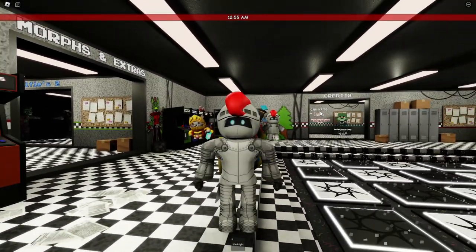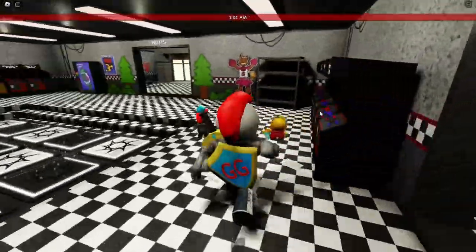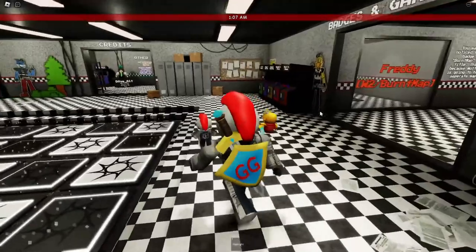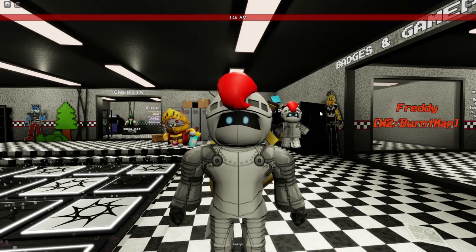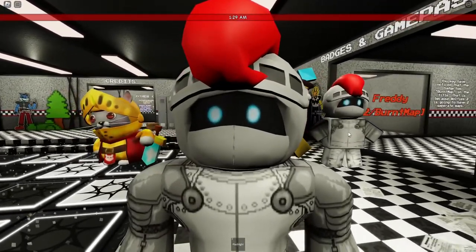Welcome back everybody. We are in Project Wolfie RP, and I'm going to be showing you how to get the two new badges: the Black Lights and Freddy. The Black Lights isn't a brand new badge, but I haven't done a video on it yet, so I figured I'd include it. If you want to get the other badge, the Agony, make sure you check out one of my previous videos on the game.